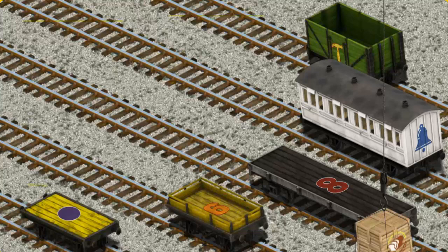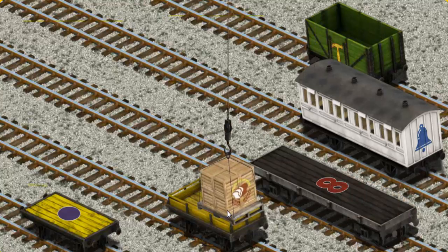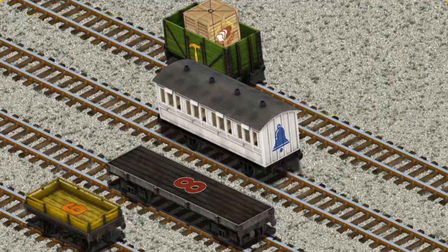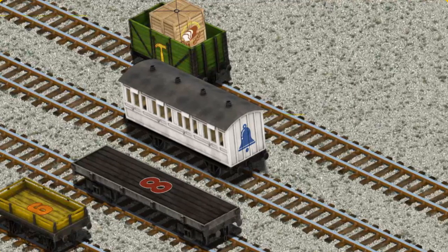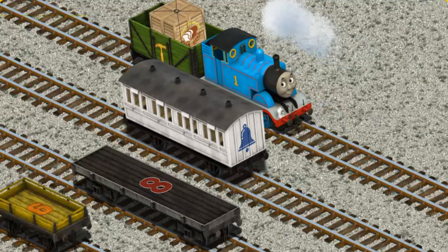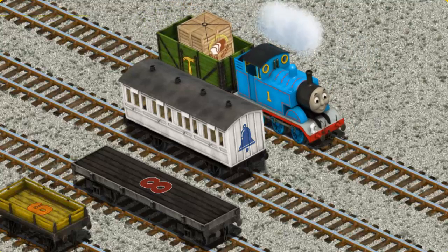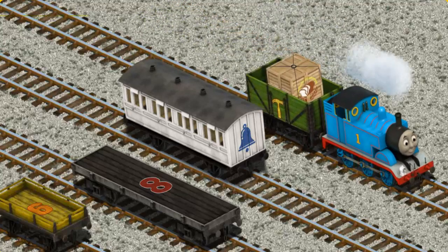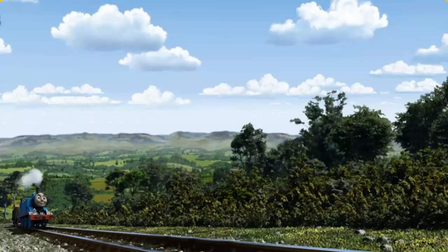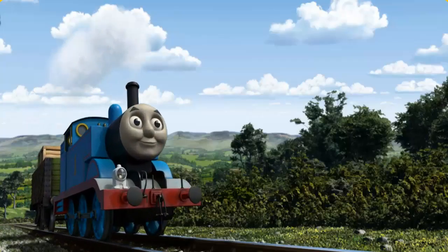Now the cargo must be loaded. Help Cranky find the green cargo car with the picture of a yellow hammer. There you go. Thomas pumped his pistons and puffed out of the docks.